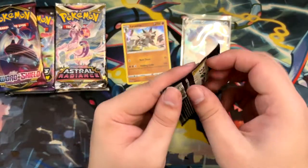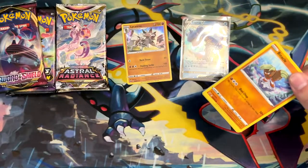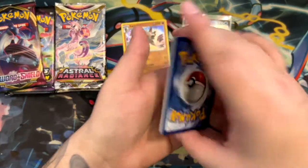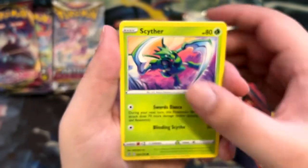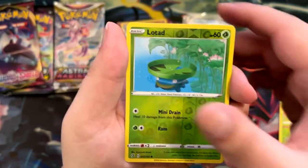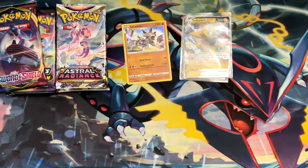Let's open the single Rebel Clash, where we can get the Rainbow Rare Boss's Orders — that would be amazing. Training Court, Two Blade, Lumber, Binnacle, a Scyther — check out that illustration, it looks sick — Vullaby, Magmar, Reverse Lotad, a Fighting Energy, and a Boltund V. Okay, so not the Boss's Orders, but at least we got a V pull. At least we're not going out empty-handed.